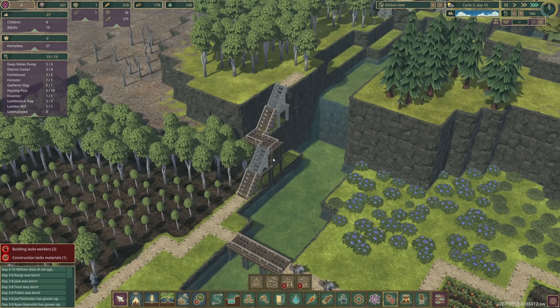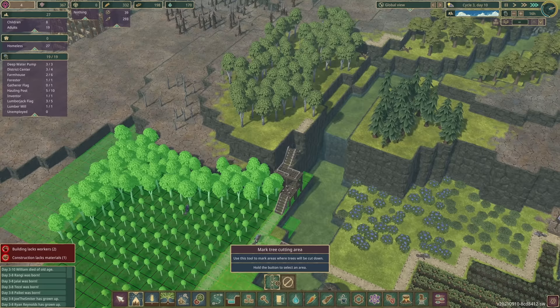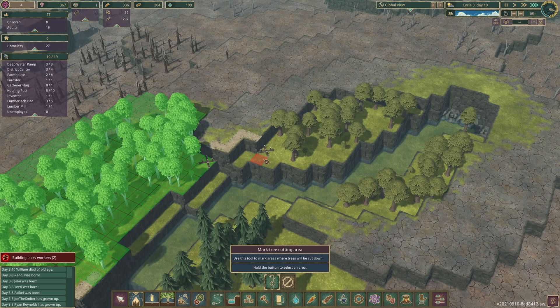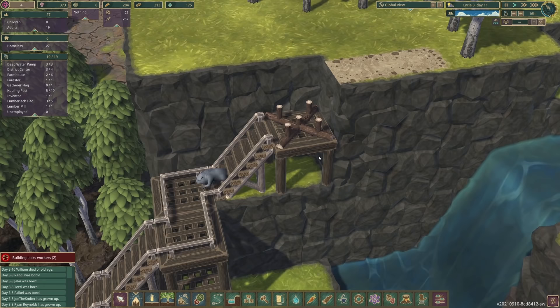We're building this staircase real quick. We're nearly ready - then I'm going to select all the trees up there to be cut. If we come to the mark tree cutting area we can say all of these trees, chop them down. I'm also going to put these up for when we get over there. Look - they are beavering away building the staircase. That's Ryan Reynolds - I am proud of you. Such a multi-talented man.